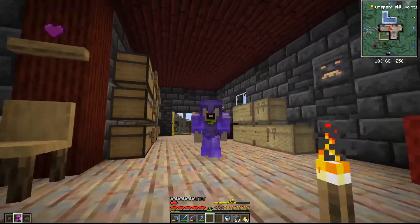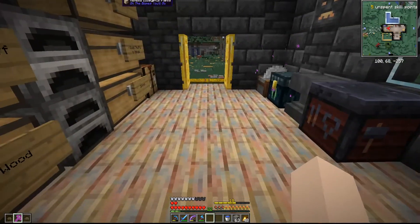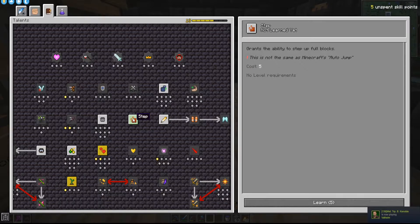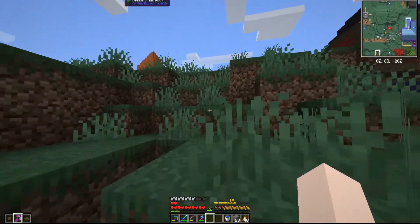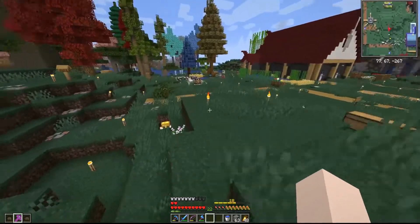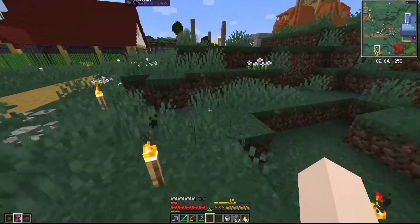I did a vault run off-camera and we are finally level 18, meaning we have five unspent skill points - which is the moment we've all been waiting for. We can now learn Step. Let's see how good it is - let's try to run up these blocks. You just run straight up them, you don't even have to worry about it anymore. That's so nice. This is going to make navigating the vault so much easier when you can just pop up these blocks instantly.